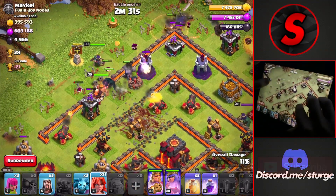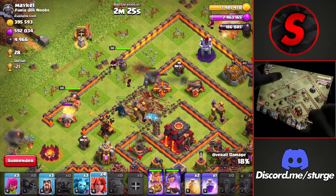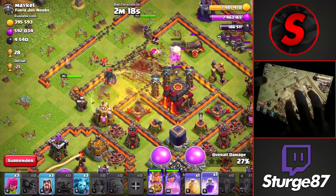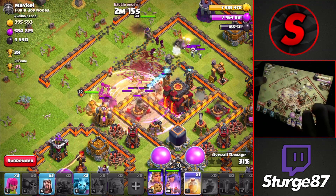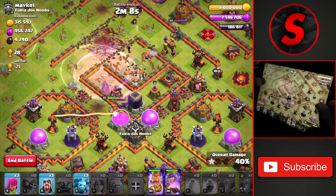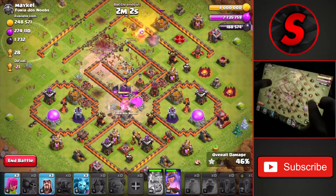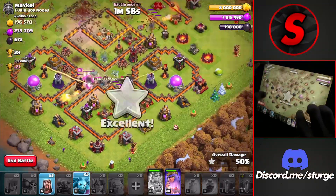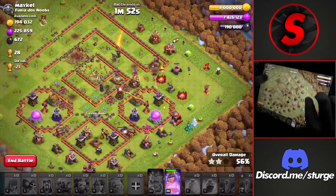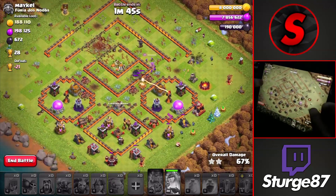Dropping the king beside the queen with the golem and a wide spread of wizards to take down the outside buildings, then dropping the Clan Castle PEKKA and valkyries as we take down a couple of the outside buildings towards the bottom left. Dropping a couple of valkyries and making good pathing towards that Town Hall, then dropping the rest of the valkyries to head into the base. Dropping our first heal and a rage — taking down the Town Hall and all of those teslas in that tesla farm — already up to 40 percent just under a minute into the raid. We get up to 50 percent quickly and get that second star, another quick attack on this Town Hall 10 for 28 trophies with a very high percentage two-star.